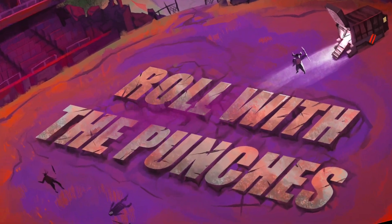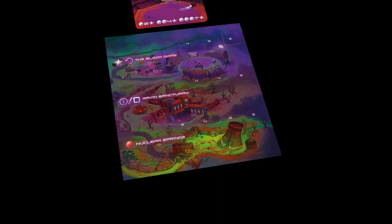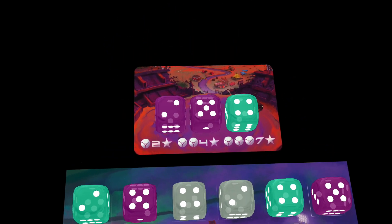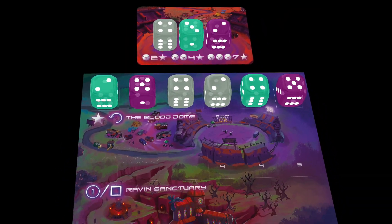Roll with the Punches is an expansion for Dicetopia that introduces a new wasteland board with three new locations. The Blood Dome lets players score points throughout the game, opening up new short-turn strategies.